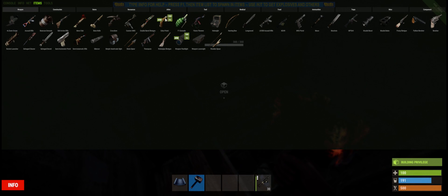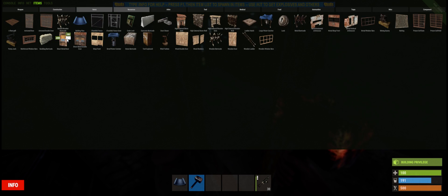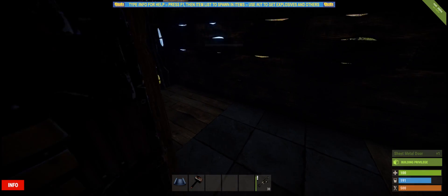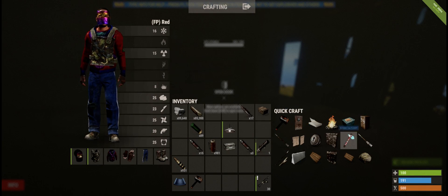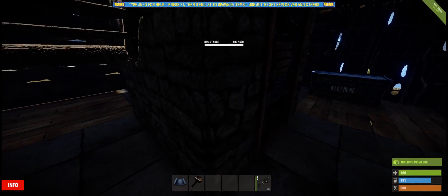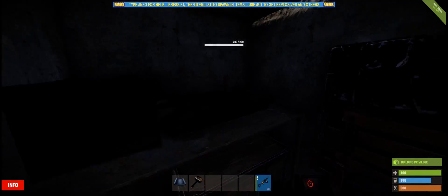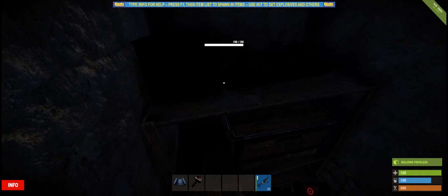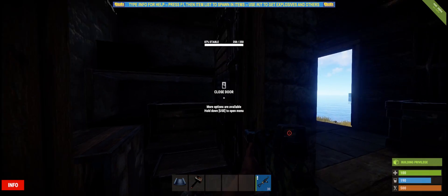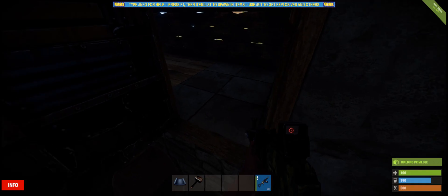That's basically everything in just one tiny place. Put a sheet metal door on here — you don't want a wooden door in case they find your base. I usually put a storage box here so it looks even more unique. It's a pretty good one by one. The only downfall is there are no airlocks, so you have to be careful and listen for footsteps.